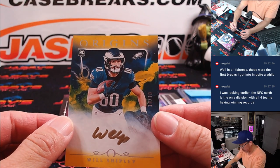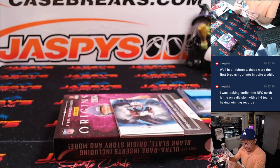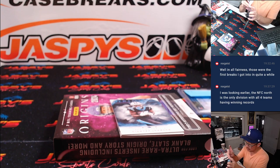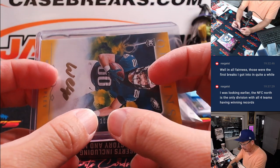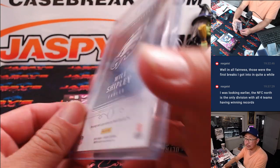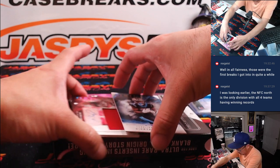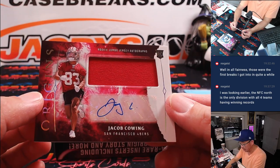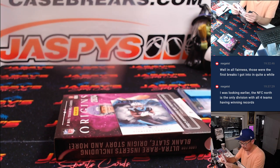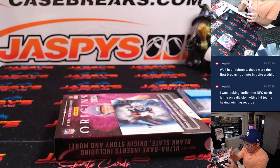Here is Will Shipley, 10 out of 10, gold ink autograph — that's for the Philadelphia Eagles. That'll go to Philadelphia zero — that's a number block team, that's another one for Greg. And here is Jacob Cowing — Niners, rookie autograph — that's going to go to Zane. We've got the Niners straight up.